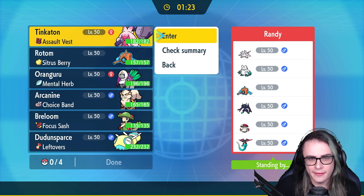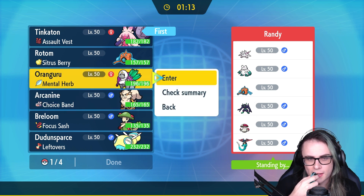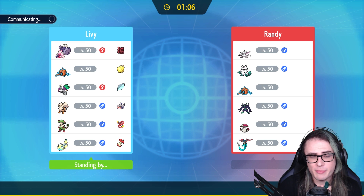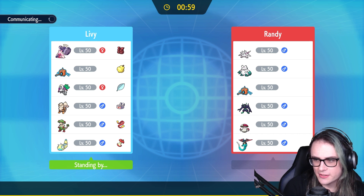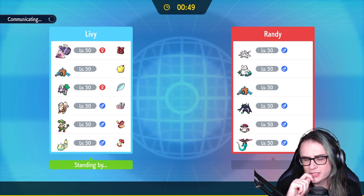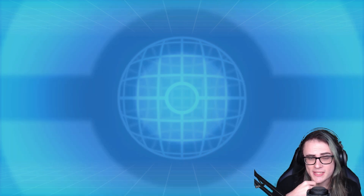I'm definitely going to bring Arcanine in the back, and I think I'm going to bring Oranguru, Arcanine, and Dudunsparce — because Arcanine plus Dudunsparce in the back could actually be pretty good against my opponent. I'm probably going to end up going for Trick Room on Oranguru, maybe Protecting turn one and then Trick Room on the second turn, going for Knock Off on Tinkaton. I can use Trick Room to win with Dudunsparce instead of Tinkaton — Dudunsparce actually has a really good matchup against Randy's team.